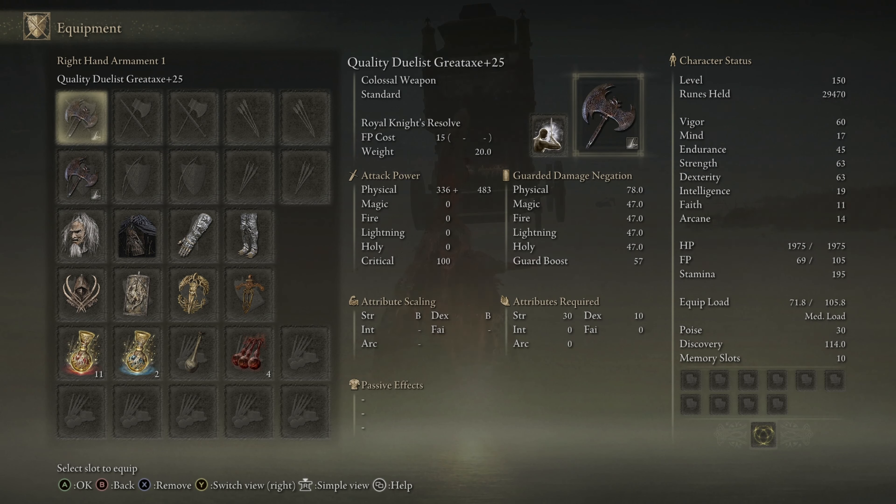Now we're going to take a look at the gear for the build. For this build specifically, we are using two Quality Duelist Great Axes +25, and we have the Royal Knight's Resolve Ash of War on these. This is going to give us a giant boost to damage, especially when we are using the jump attacks.